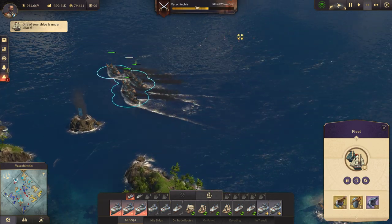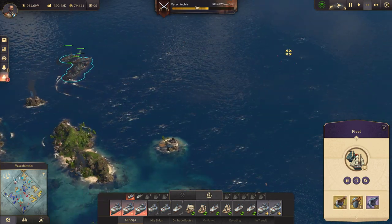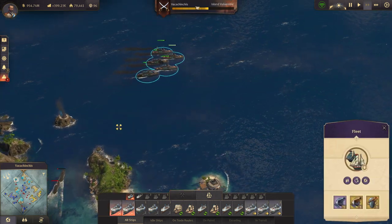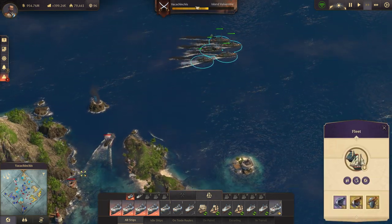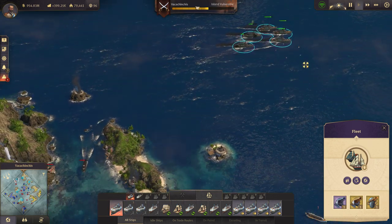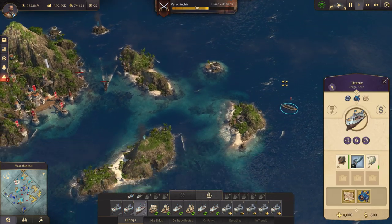No, no, no, what's going on here? Back off, back off, back off. Backing off — get out of their range. Okay, there. Now you're out of their range. You just hang out.